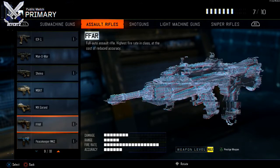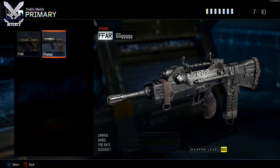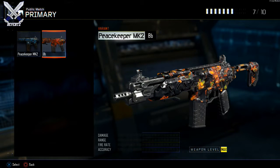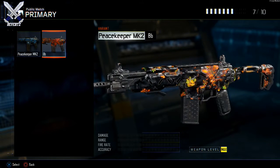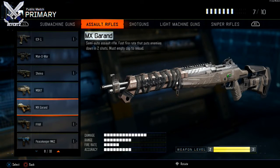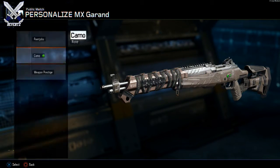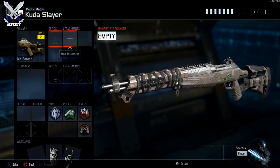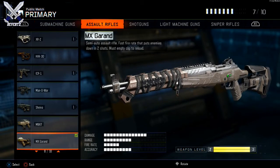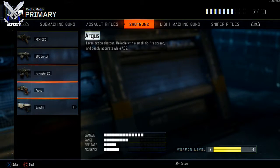Moving on to the ARs, we have the MX Garand, the FFAR, and the Peacekeeper. The FFAR and the Peacekeeper are two really solid guns from the black market. The FFAR is a remake of the FAMAS from Black Ops 1, and the Peacekeeper Mark 2 is basically a remake of the Black Ops 2 Peacekeeper. The MX Garand is a remake of the M1 Garand from World at War. I forgot to mention that the HG40 is also a remake of the MP40 from World War 2, so there's a lot of remakes in Black Ops 3 from the black market weapon list.